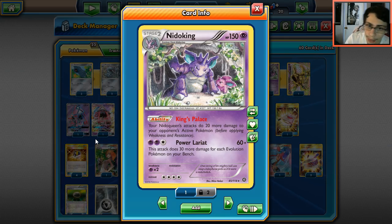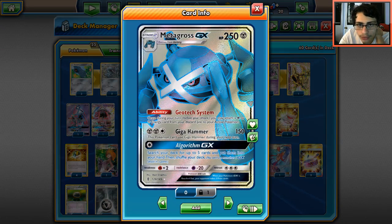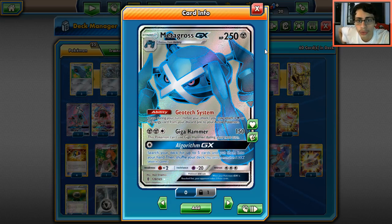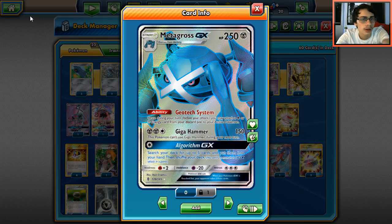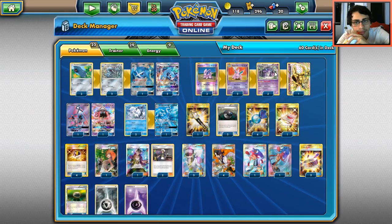The energy cost is a little clunky — if it were Psychic and two Colorless, Nido King would see more play. But let's look at the damage output: with one evolution Pokémon on the bench you're doing 90, two gets you 120, three Pokémon with a Choice Band lets you hit 180, easily one-shotting some GX Pokémon. Four bench Pokémon is 180 damage and five Pokémon is 210 — which is huge. The problem is building up Nido King efficiently, and that's where Metagross GX comes in.